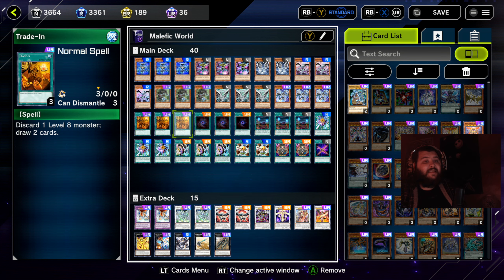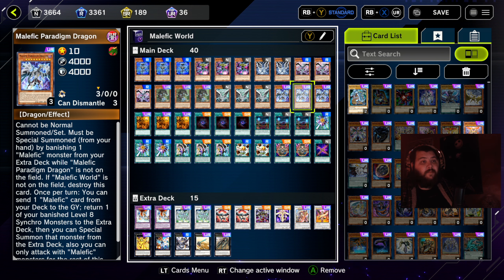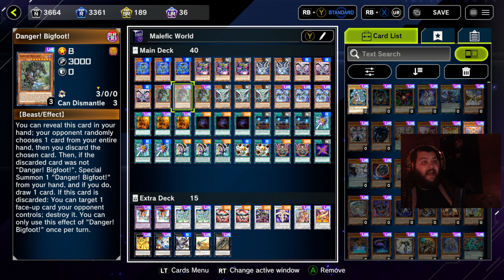Three copies of Trade-In — for cards like Malefic Stardust and Blue Eyes White Dragon, you can trade those in to draw two cards, great draw power for the deck. Allure of Darkness: draw two cards, banish a dark monster from your hand. The entirety of the deck is dark monsters so you're not going to have any problem meeting the requirements.